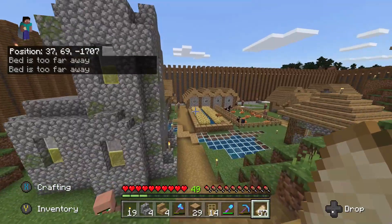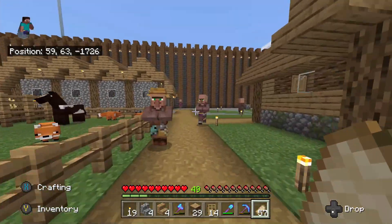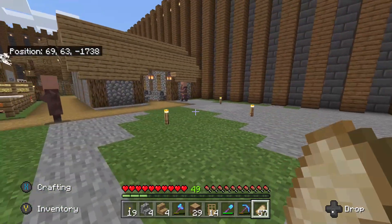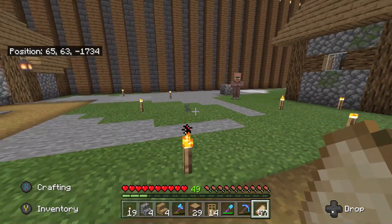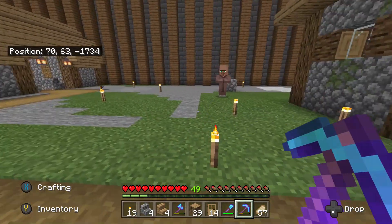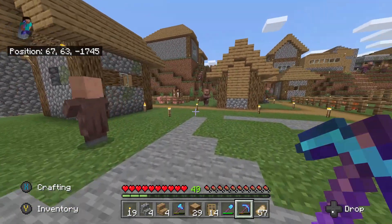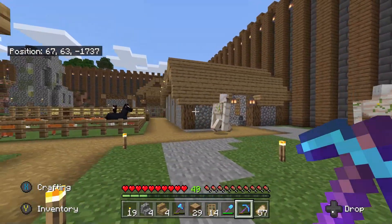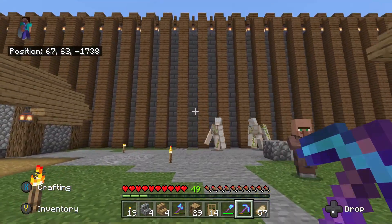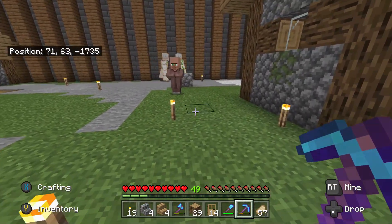So in this episode, we are going to be adding a new little section of housing. As I mentioned in our last episode, I really want to utilize all of the space that we have, so I'm really trying to fill it in all the way. I think I'll do like a row of houses, maybe like a trail that goes from here back to that wall. So yeah, let's try that out.